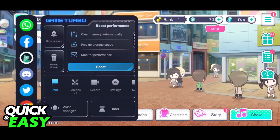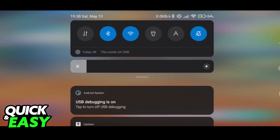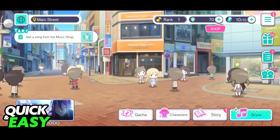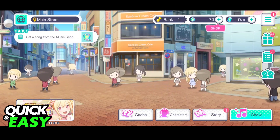Besides these three methods, something else I'd recommend is to try using Battery Saver mode. This might reduce performance; however, it's going to give you more stable gameplay instead of spikes of lag when you are trying to play.